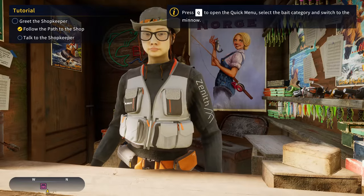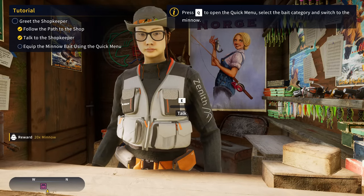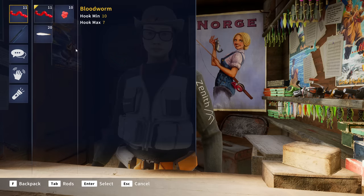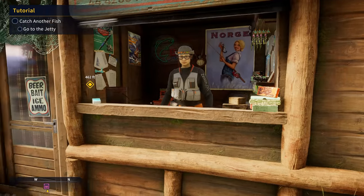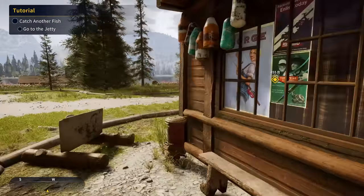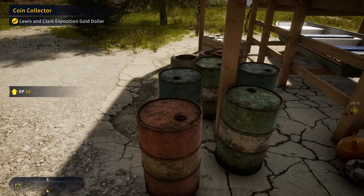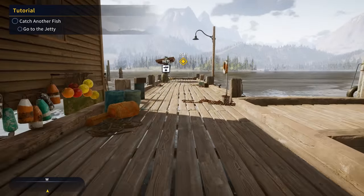Let's go ahead and talk to the shopkeeper. The game tells us to press Q to open the quick menu and switch to minnows as bait. It's nice that they give you some free minnows — minnows are one of the best baits in the game. And we've got another collectible right here: a Lewis and Clark Exposition gold dollar.